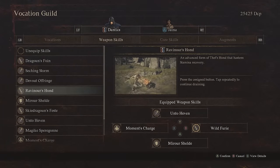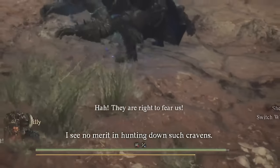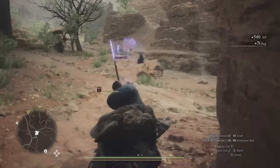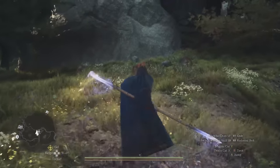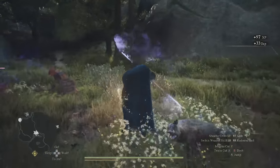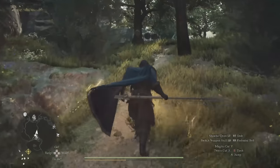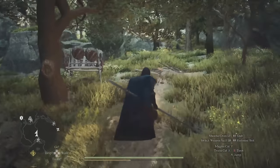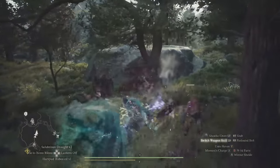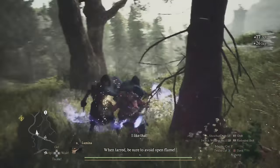Ravenous Hond is up next, and it's a way to absorb stamina from your enemies. Stamina is your mana as well as your stamina — it fuels everything you do, so Spear Hands will see themselves running out very quickly. However, this skill I never found too convenient. When I needed stamina, it was easier to go into the menu and consume a stamina item rather than try to suck some out of an enemy — usually they're too far away to reach or too many will hit you while you're trying to do it. The best case for this skill is if you're using it with a Wild Fury build, which absolutely burns through your stamina. You'd end up stopping next to an enemy after an attack, then use Ravenous Hond to get back your stamina and do it again. If that's not what you're after, give this one a miss.